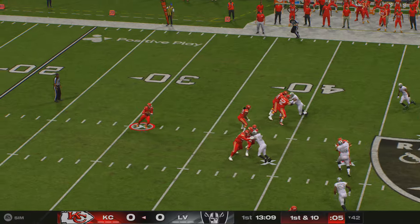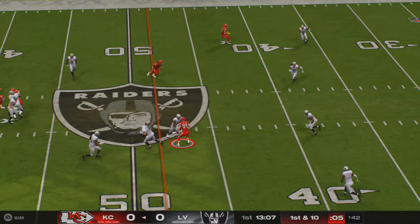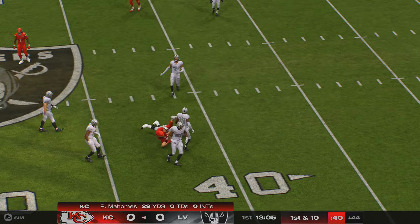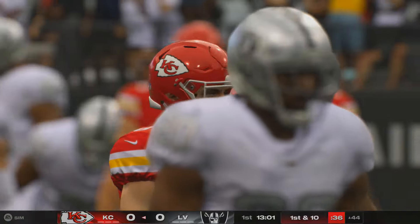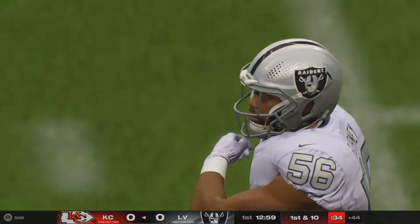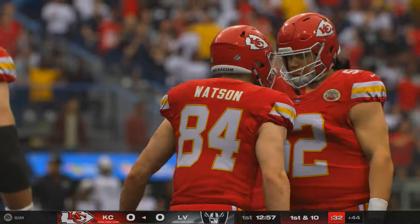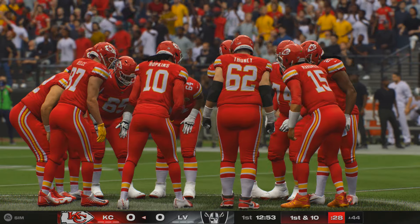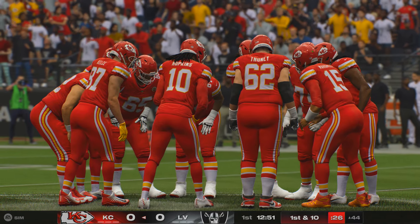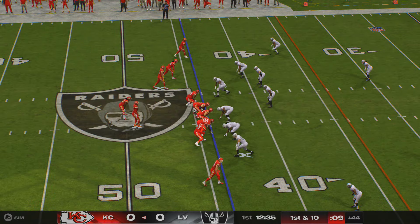On play action, it's Mahomes. He finds Watson — it's caught, and he's brought down. That goes for a Chiefs first down, 14 yards. This is where reading defenses and practice time comes into play. You've got to know what you're running versus zone versus man and how to run the proper route. They just executed that one pretty well.